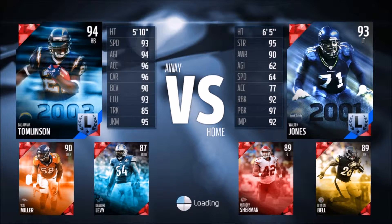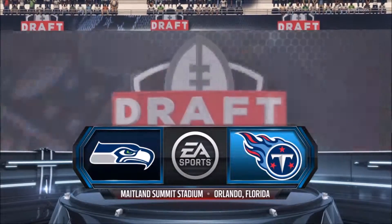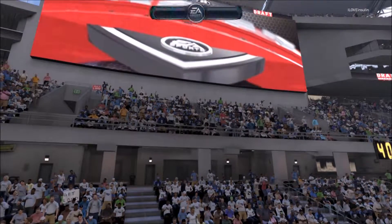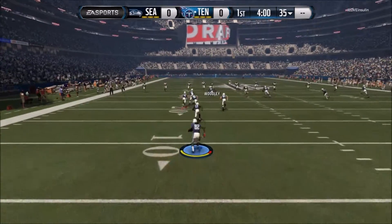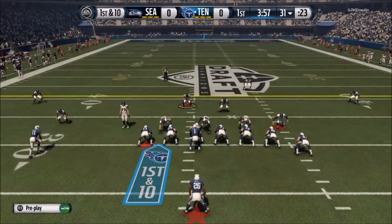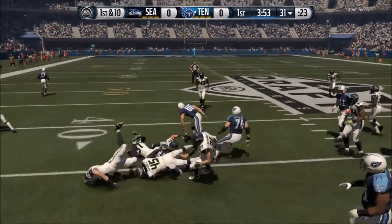If you missed our last two videos, you can go check out my channel and look at the two games we had prior to this one, which we actually ended up winning. We are 2-0 in the season, looking to be 3-0 and 4-0 eventually. We want to get that Draft Champions pack so we can get those badges and ultimately get that double elite player pack reward, which is probably the ultimate goal of Draft Champions, because you really want to get some good elite players at the beginning of Madden Ultimate Team.